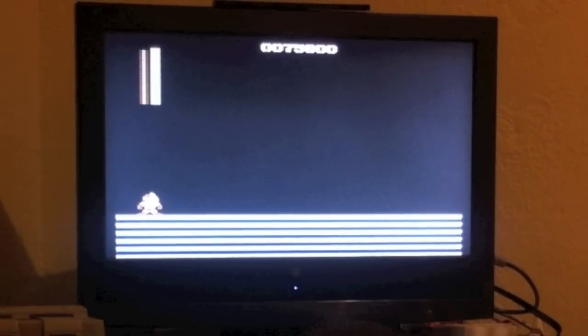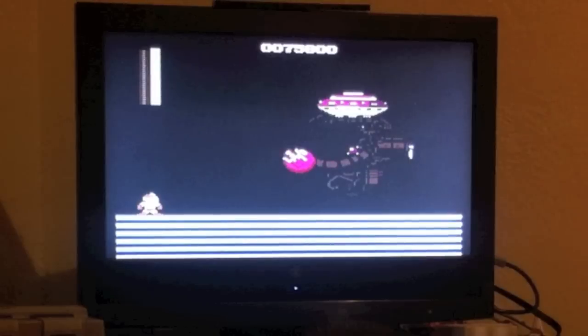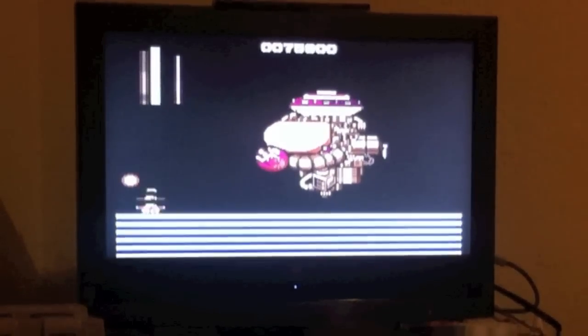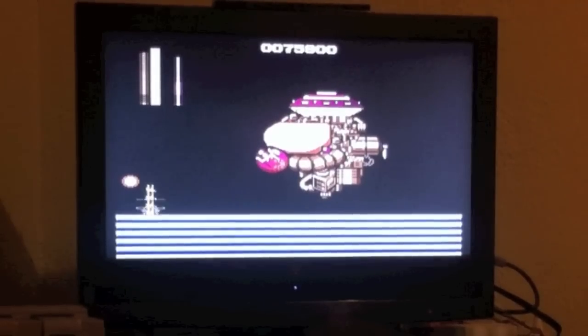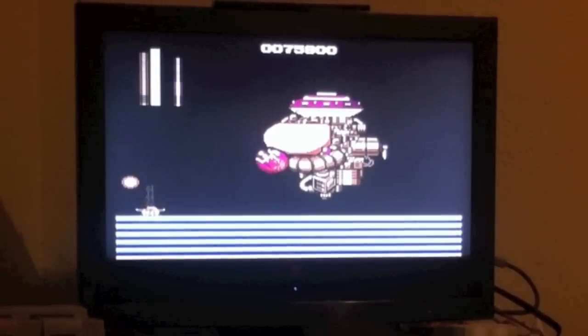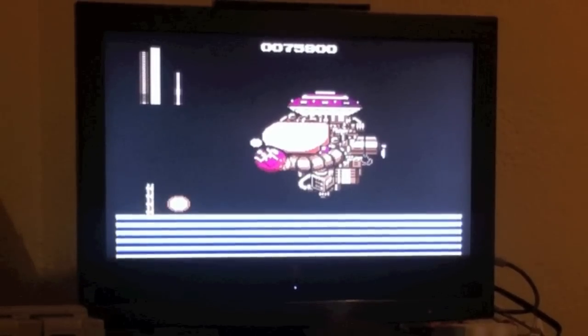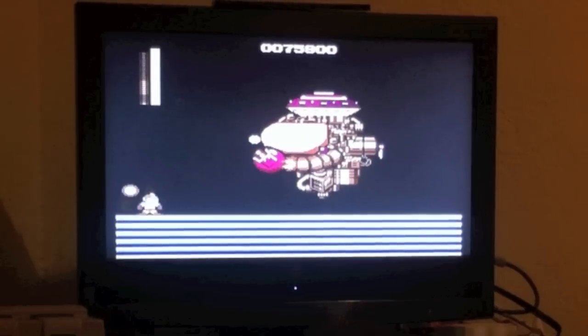With the fire cannon, we're going to go ahead and hit the red cannon on his spaceship here, and just continue to hit select as it does hits over and over again to that same cannon.